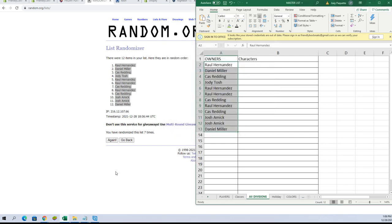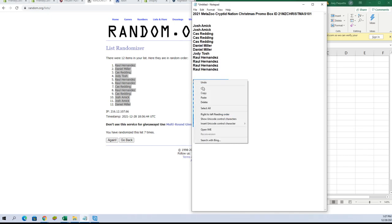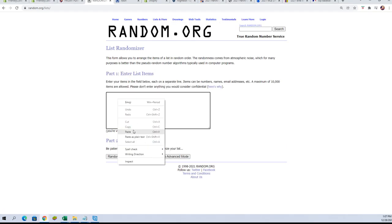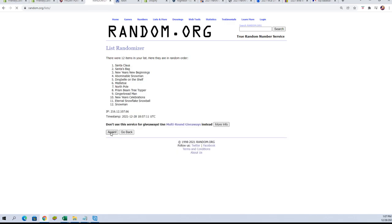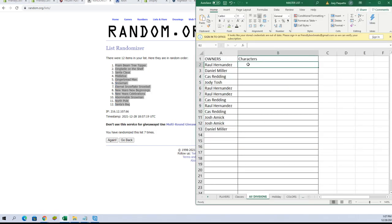All right, let's go to our character list, grab our characters, and do this again one more time. Here we go — seven times: one, two, three, four, five, six, and lucky number seven. Let's paste them in over here and see who everybody's got.